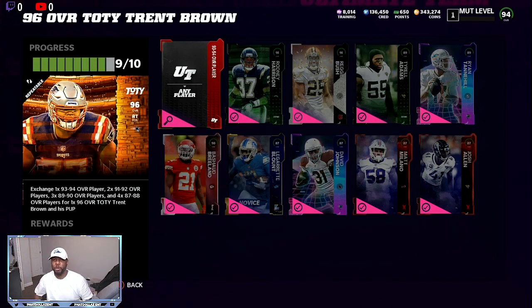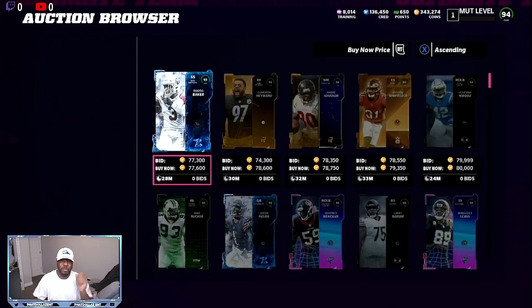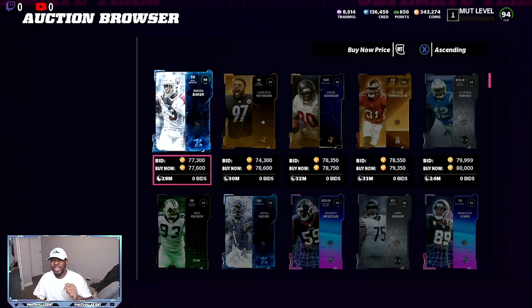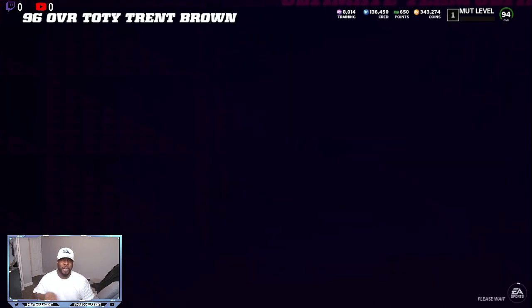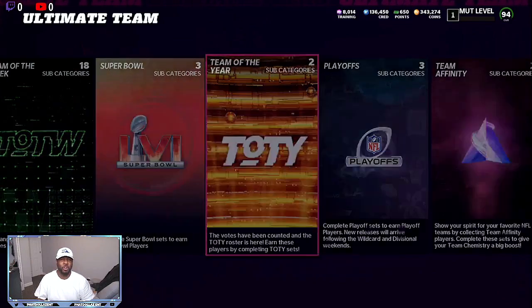You can take advantage of the new team builder set, or you can do training quick sell all the cards that you have right now for free out of the EA Play pack and take a chance with the re-roll. The 93s right now are going for around 77,000, so you can snipe this for about 68 to 73,000 coins — that'd be about what I spent all total. So if we go to the marketplace and we look at the 73s, let's see what the best deal we can get is. That first two hours is very important.